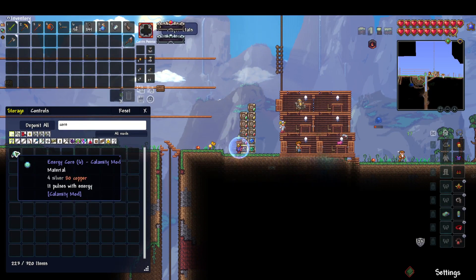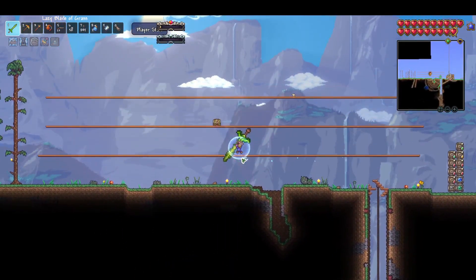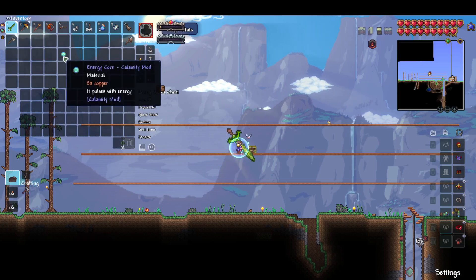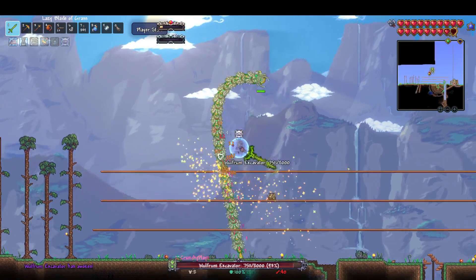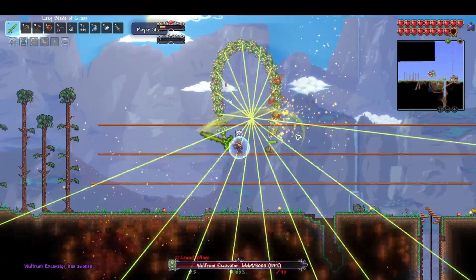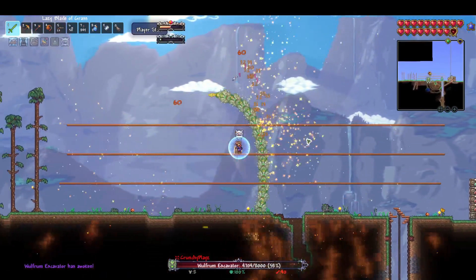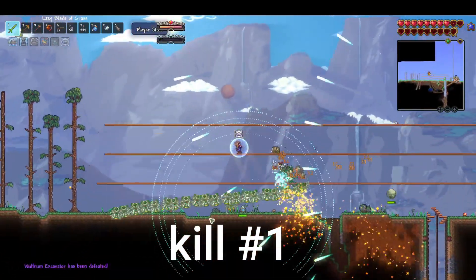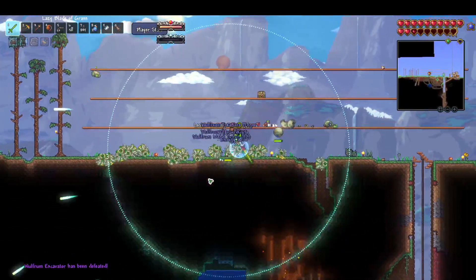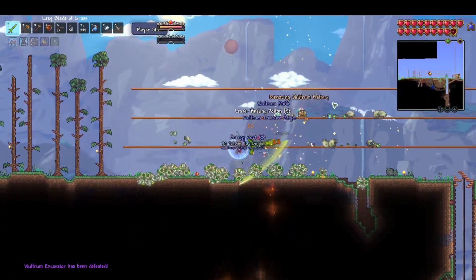Let's try to fight the boss since we got new stuff. One, two, three — of course I get hit. But awesome, we're actually melting it! Yes! Finally, our first boss down! It was so anti-climactic, that fight was too easy.